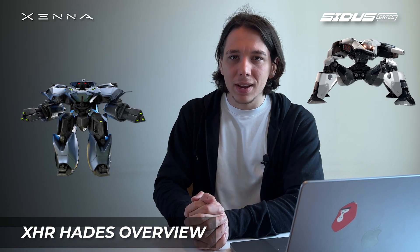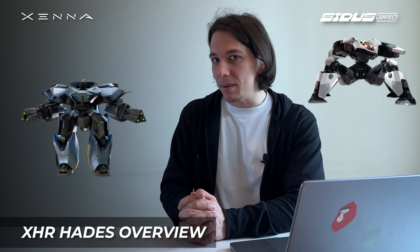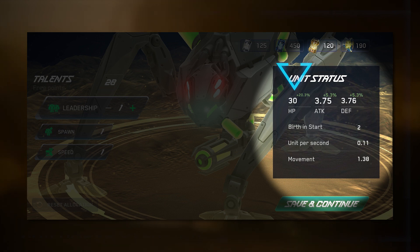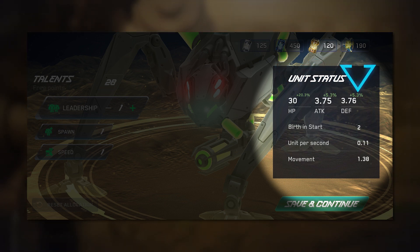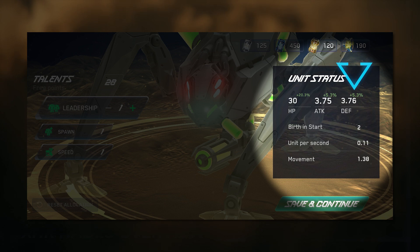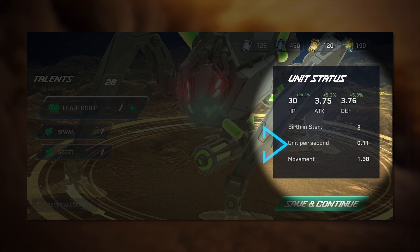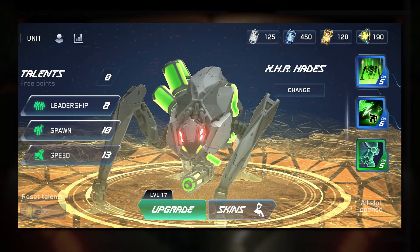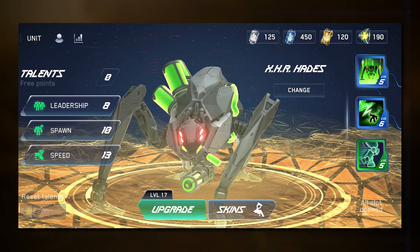Let's take a look at Hates' base stats. Every robot has 30 HP, 375 attack, and 376 defense. We have two robots at the start, spawn speed is 11 units per second, and moving speed is 1.38. As you can already understand, speed is the downside of Hates.